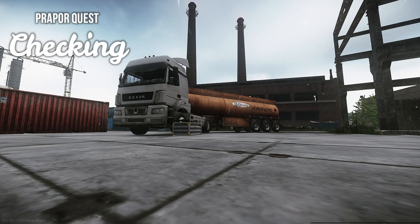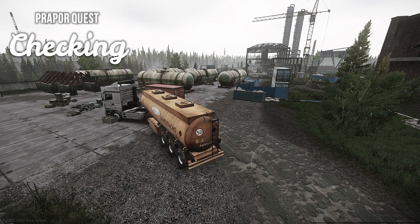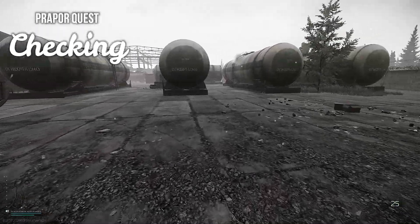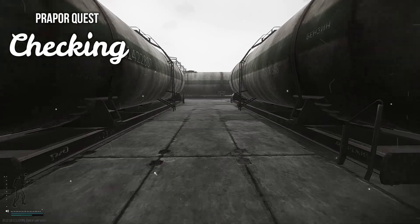Many players will camp the old construction area where that truck is for free kills on players stuck in the unlocking animation. Make sure to clear the area before unlocking — clear through the storage containers and cylinders, as well as inside of the freestanding stairs before unlocking.